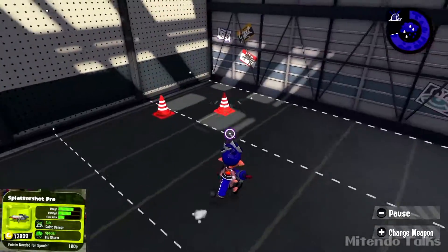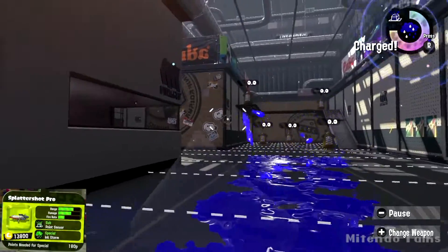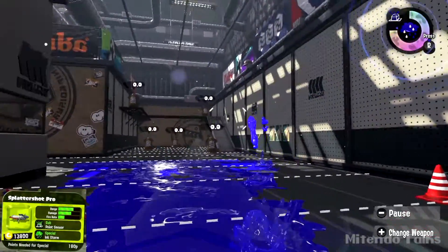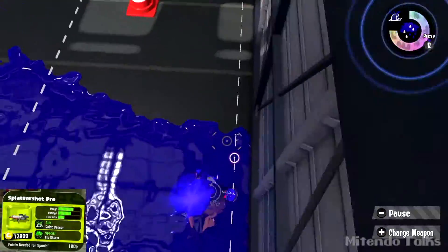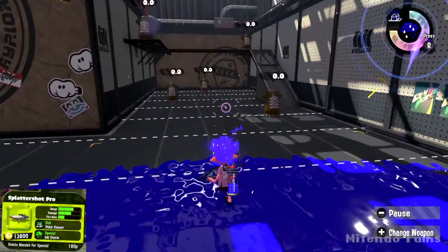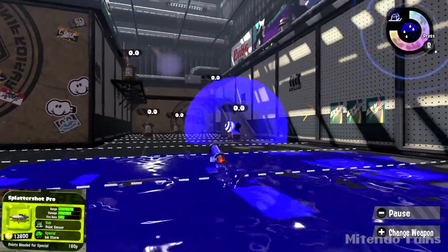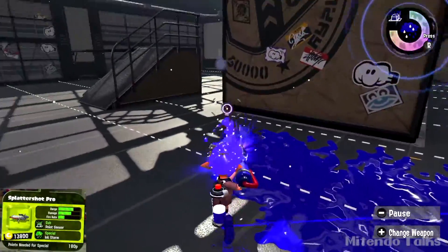Hello everyone, it's Carl here again playing Splatoon 2. We are on the firing range and this time we're going to be testing out the Splattershot Pro. This one's going to set you back 13,800 and as you can see it's got a pretty good range, but it's going to run out of ink fairly quickly. With that rapid fire — 2, 3, 4-ish lines — that's quite good for a rapid fire weapon. The sub weapon is the Point Sensor.